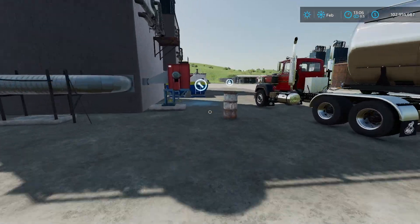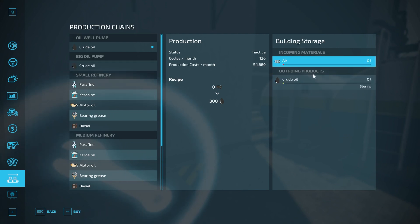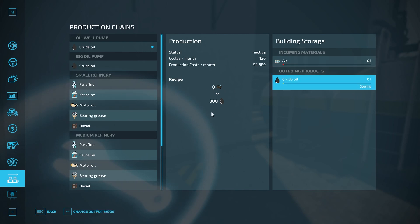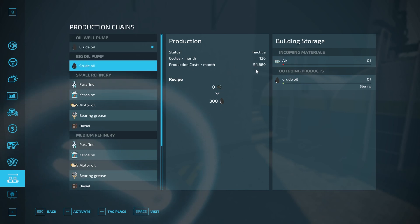The second facility — the big oil pump — is interesting. It says it needs zero air to make 300 oil. Basically it doesn't require barrels; it's just pumping oil out of the ground. It does this 120 times per month, producing 36,000 liters a month — ten times more than the small pump. Amazingly, this also costs only 1,680 per month, same as the small one. That's why I'm a big advocate for this facility.